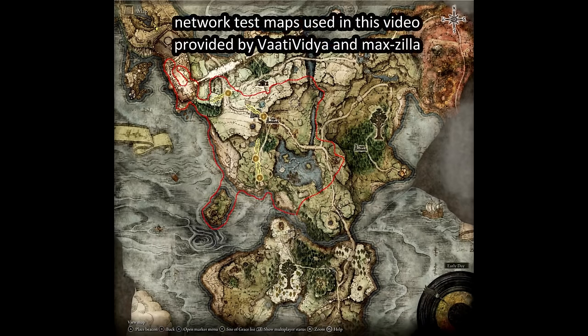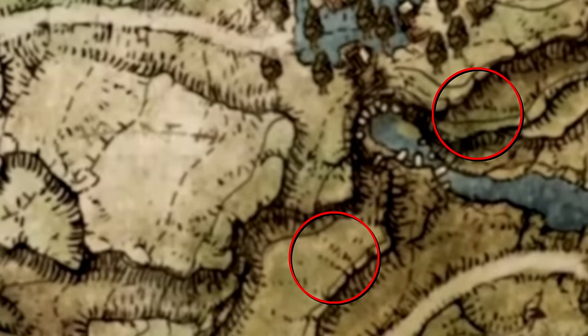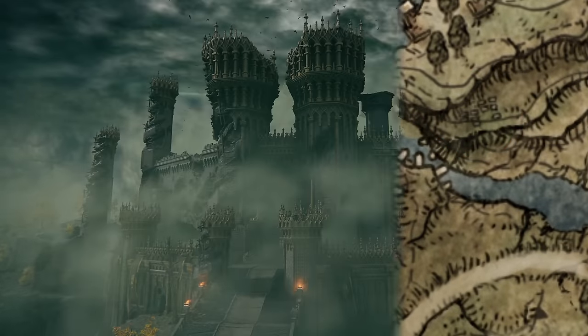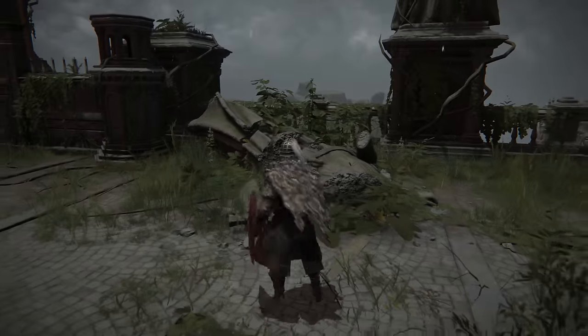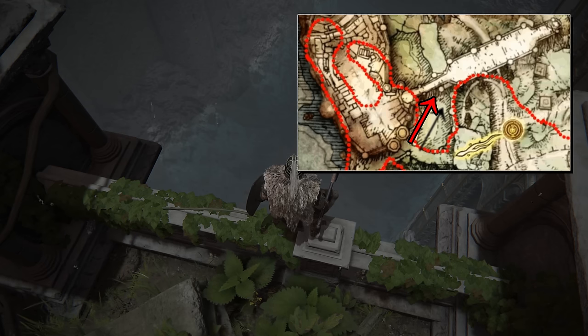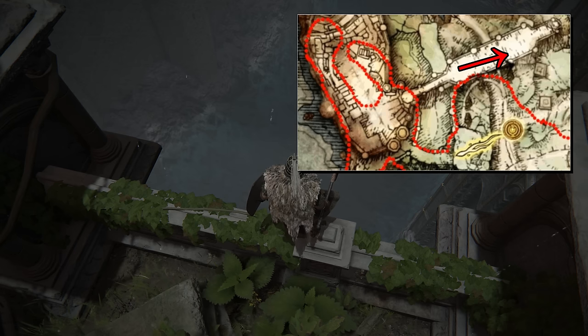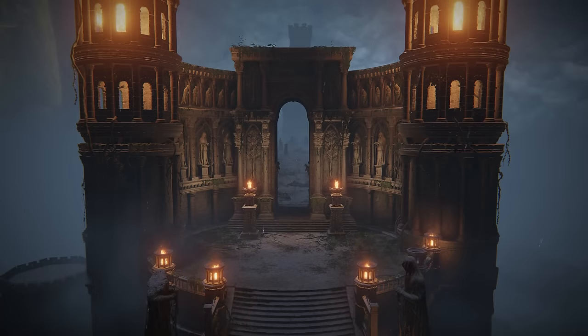And if we go further back to the map of the network test, we'll find some other small changes in Limgrave. A couple of gravesites and some ruins were previously missing, and Stormveil Castle was lacking some of what it has now. It appears that there wasn't water surrounding the Limgrave Tower Bridge. It also lacked the wider platform by the bridge's entrance, as well as a damaged section where you can find a Wormstone. It's unclear if these reflect actual changes to the game space or if these are just minor details that needed corrections.